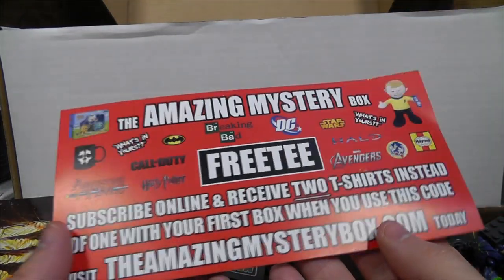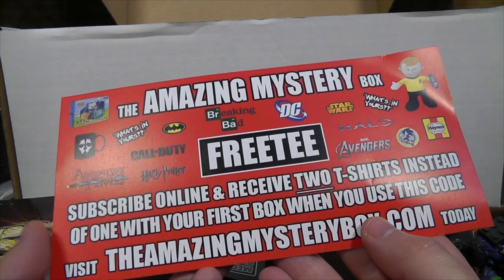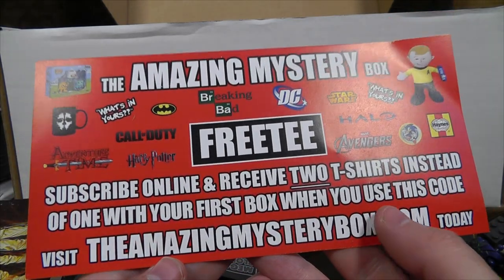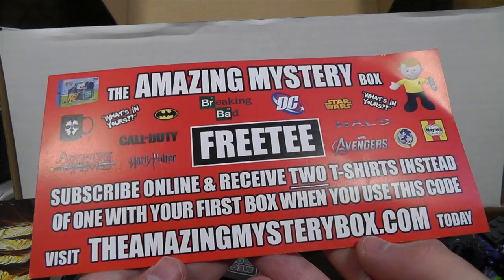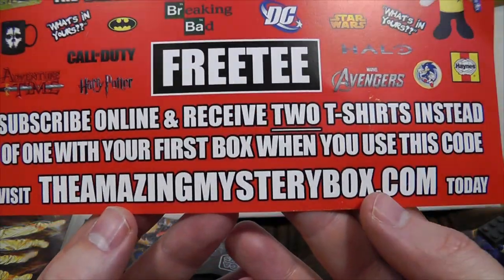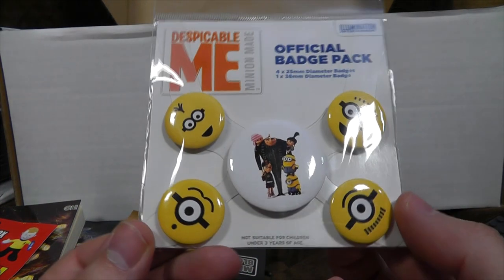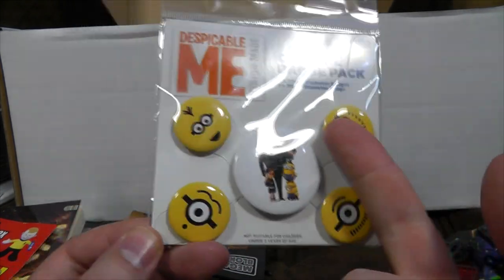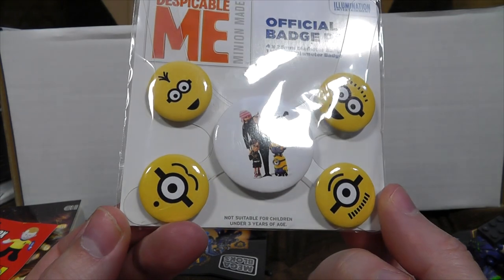Next up, there's an advertising thing — subscribe online and receive two T-shirts instead of one. Well, we've got two. AmazingMysteryBox.com — there's a URL, I didn't know that. Oh good, some more Despicable Me stuff — little badges. I quite like those ones, they're quite an interesting design, a nice way of doing it as opposed to just a picture. But yeah, that's not going to excite me greatly.